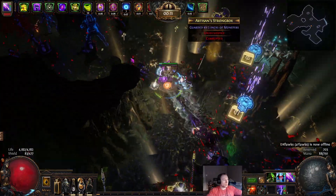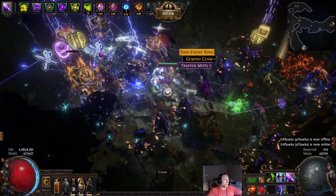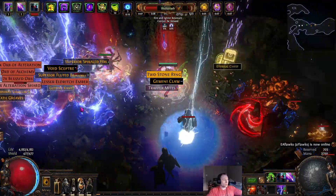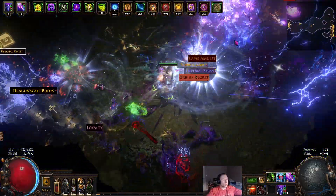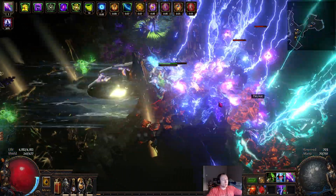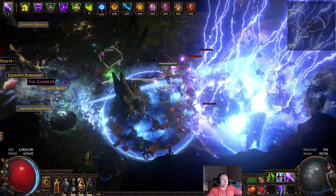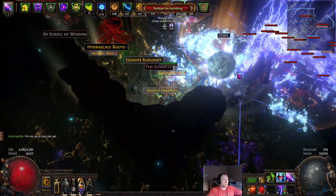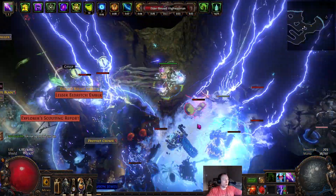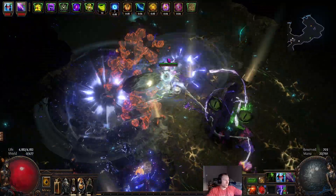As you can see, everything falls over pretty quick. Build works great for Legion. It does admittedly die sometimes, so I may get a death here and there. But everything falls over pretty quick. I'll get to the boss to showcase some boss damage. For bosses I am switching to Barrage. For just a map boss I don't even bother, but for something like Shaper or a Guardian I'll switch to Barrage just to get it down a little quicker.